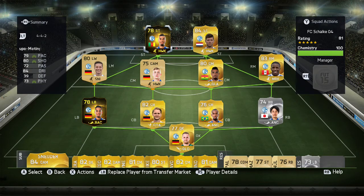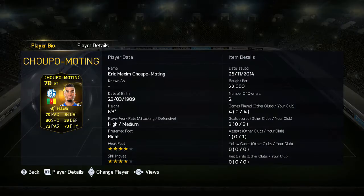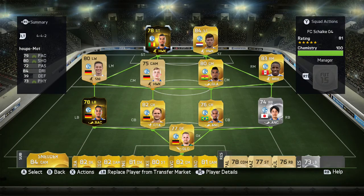Moving on to our last player — my cheap beast, Chica Moteng, who's 78 rated. He's got high/medium work rates, four-star skill, four-star weak foot, and he's six foot three. He's moved up from left mid. I got him for 22k before Black Friday, so he's probably come down in price, and it's Cyber Monday today so he'll come down again. He is amazing — four games played, three goals and one assist. I've played four games with this team, the defense is solid with only one goal conceded, and I've scored most of them with Hun Salar, Chica Moteng and I think Mayer as well.